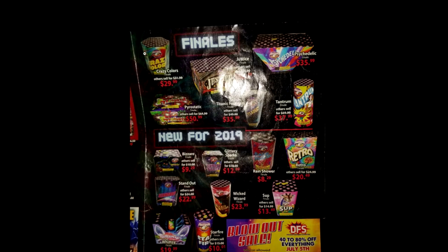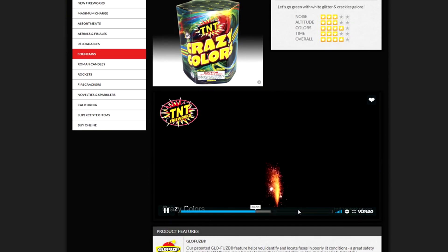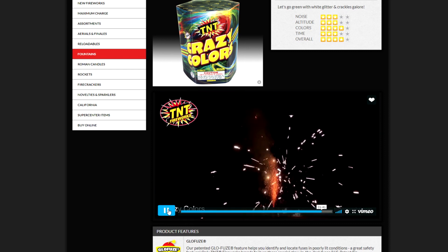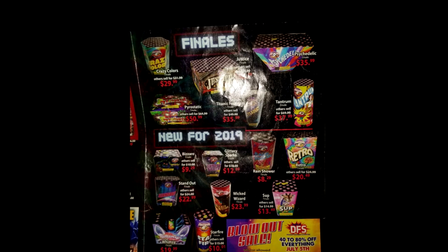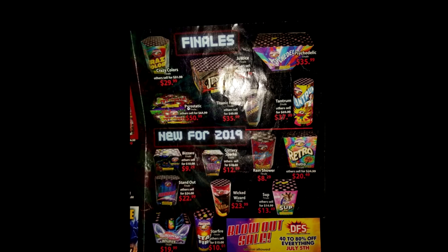Another one is Crazy Colors — I found this on the TNT website with the same logo. It only shoots green, so I'm not really going to recommend it; it's kind of meh. If you want to buy something, I'd honestly just buy two of the Psychedelics instead. As for Whimsy, it's a TNT rewrap of Bizarre. This is the old art — the current Bizarre with the red label only has four tubes and it's pretty weak. If this is the old Bizarre, I'd probably buy it, since the old one used to have six or seven tubes, which was crazy.